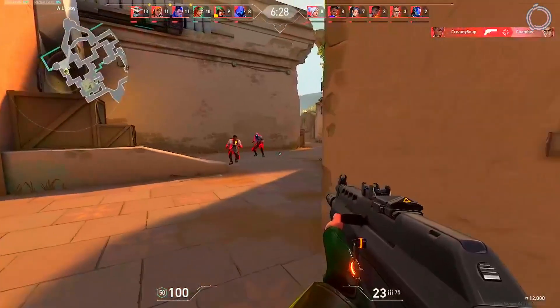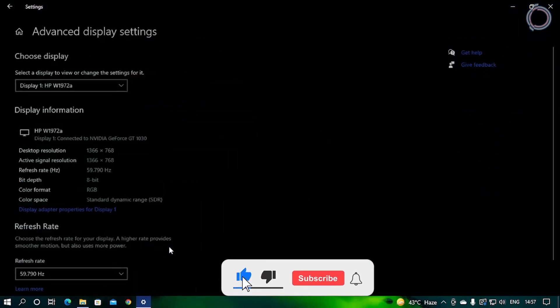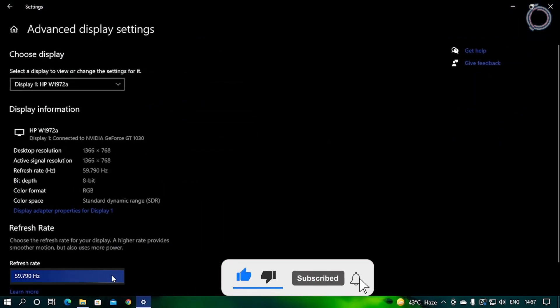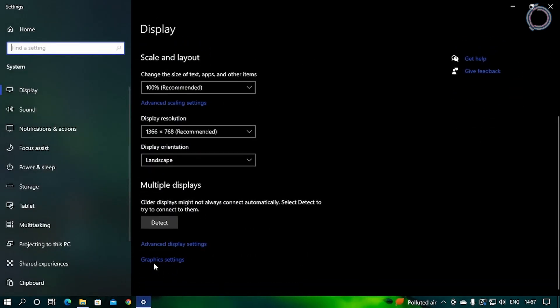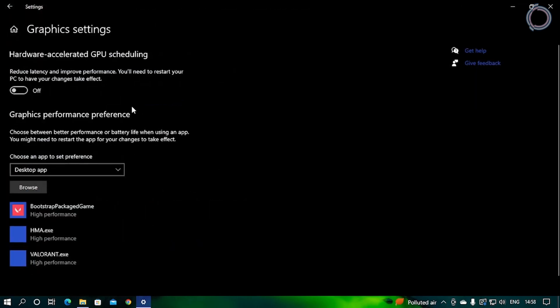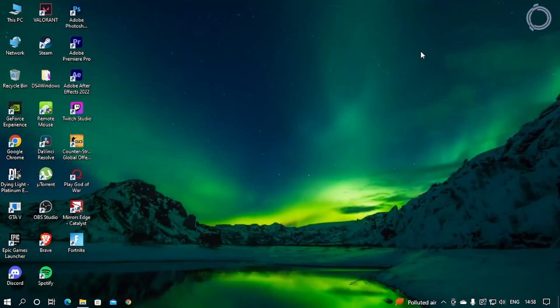The first thing you need to do is right-click, go to Display Settings, scroll down a bit, open Advanced Display Settings, and select the correct refresh rate if it's not already set. After that, go back and you will see Graphics Settings. At the top you will see Hardware Accelerated GPU Scheduling — it helps in reducing latency, as it says there. Just turn it on.